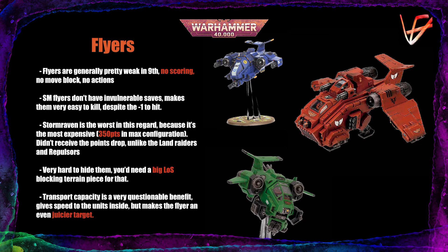It's almost impossible to hide them since they don't benefit from obscuring terrain, so you need a big line-of-sight blocking piece of terrain in your deployment zone to prevent first-turn destruction — not guaranteed in 9th edition. The Storm Raven's transport capabilities are therefore not a great benefit, because your opponent will be shooting into the unit inside it too. With no ability to re-roll the dice when disembarking from a destroyed transport, you risk losing practically a quarter of your army. With practically no access to re-rolls outside Iron Hands doctrine and a couple of chapter tactics, flyers are not a great addition to your lists.